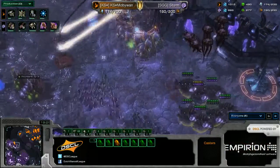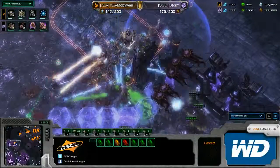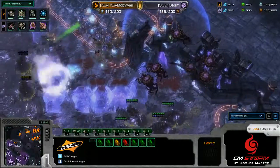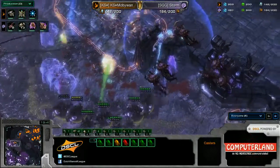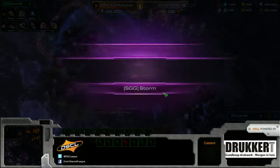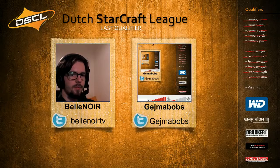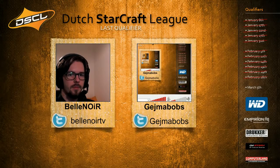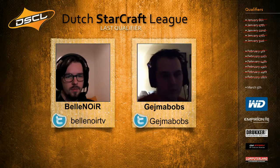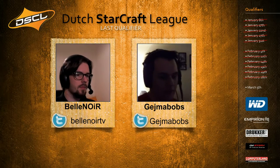MobiWan has to be careful to spread his army against fungals. Storm is not letting him go easily — intent on protecting his turf. Nice force fields going down preventing more fungals, but the army is already chain-locked. Storm is also sending infested terrans over the wall. The corruptors are doing absolutely nothing with no colossi up. MobiWan actually taps out before we get to see any real engagements — he just felt the pressure was too high. He knew the greater spire tech should be on its way, but it wasn't quite there yet. GG — interesting timing on the concede.